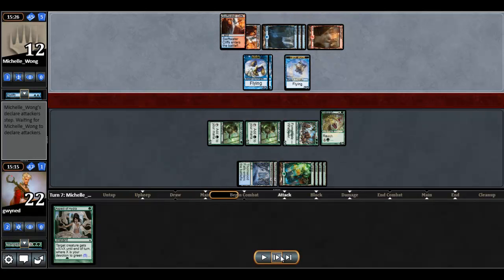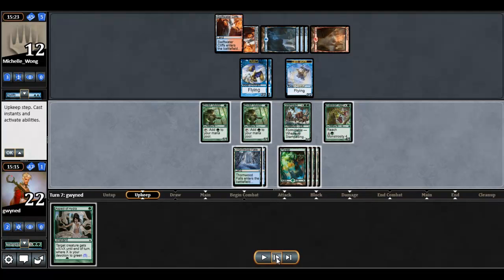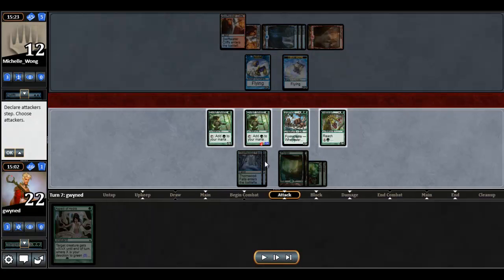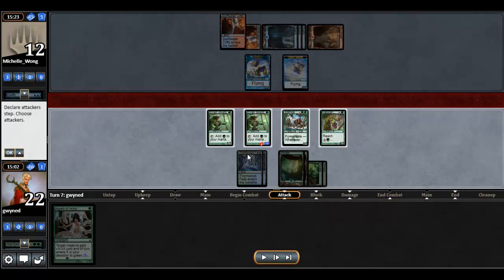Let's see what she's got here — Ojutai's Summons, getting some more 2/2 flyers. I do draw into my second Epic Confrontation, which is pretty nice. I go ahead and try to use it on one of her bird tokens using the Elvish Mystic. She doesn't have any reaction, so I go ahead and kill it. The reason I picked the Elvish Mystic and not one of the other creatures is simply because if she did have a Magma Spray or something, it wouldn't be as big a blowout because I would still have my two big guys left.